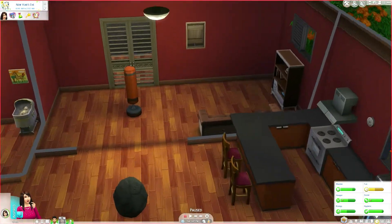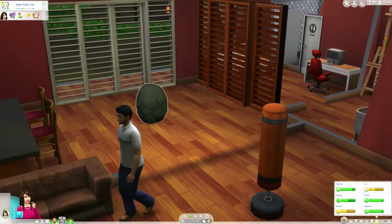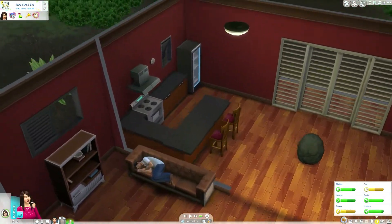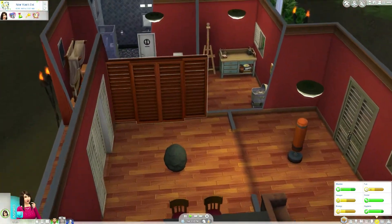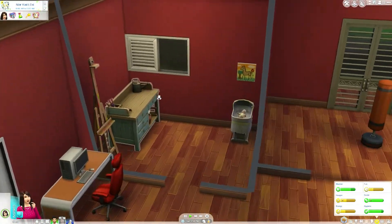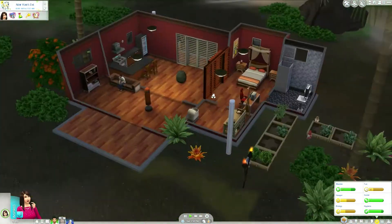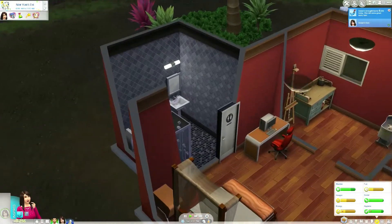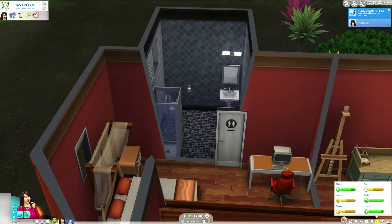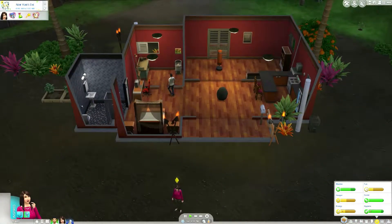Hey guys, welcome back to The Sims 4. We are with the Sun family after quite a while. We had just decorated their house — made it look very beautiful, a very nice kitchen, a very nice bedroom, a very nice sitting area, and a small hobby room, kind of a baby room. I wanted to make it nicer. One important thing I did was I managed to move the bathroom — it's actually connected to the house this time.